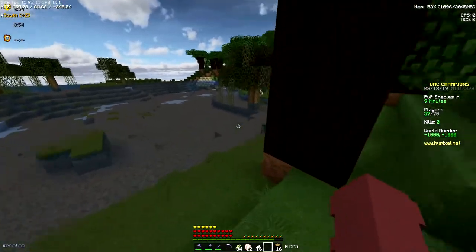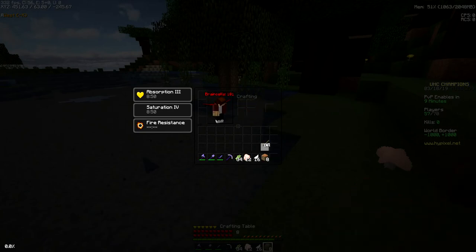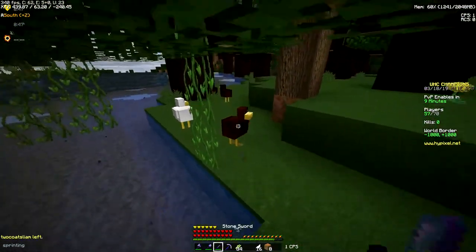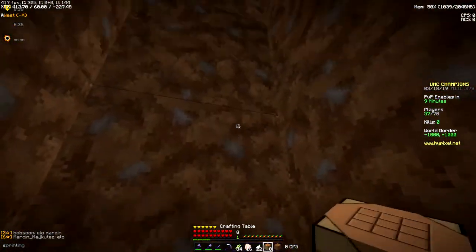Got all of our basic materials, we got 34 cane, it's not like we're gonna need more. We also got a lot of feathers, so awesome. There's even more chickens that we can kill with our beautiful sword. Let's dig down - we'll hopefully be able to find a cave down below.